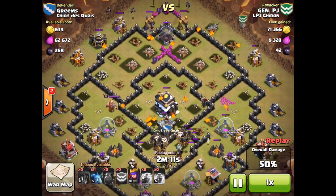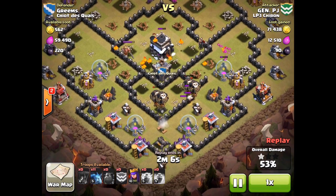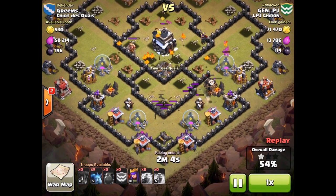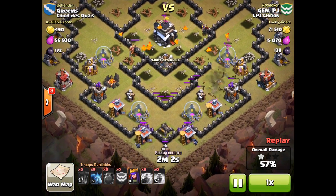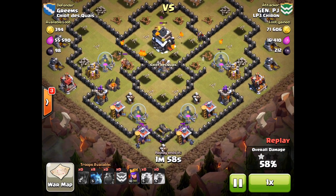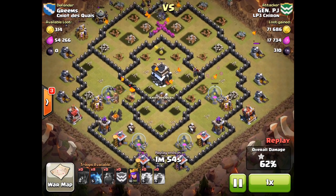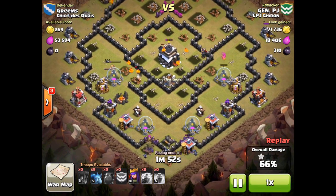At the top of your screen, minions and Lava Pups are going to work on those last structures. In the center, the Town Hall is starting to go down. At the bottom of the screen, the last of the balloons are going down. As the last balloon is history, there are only three defensive structures left in this entire village. Almost two minutes remain, and it's just up to these airbound units to take out the last of the structures.